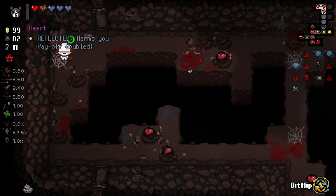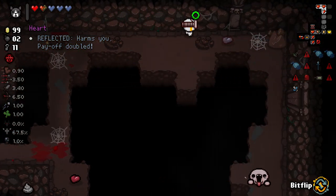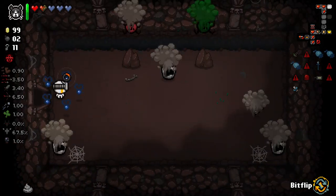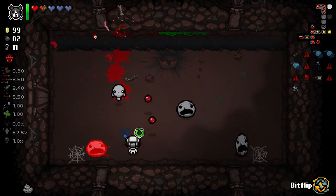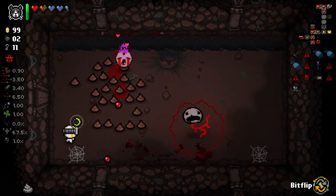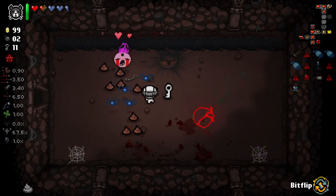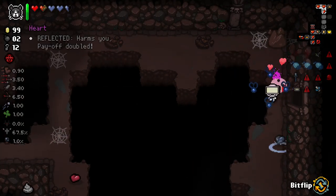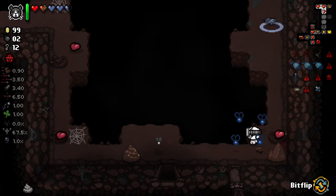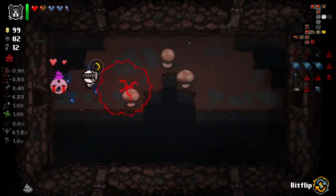Another soul heart there - very nice. Don't use our active item right now. So when it said 'spawns 28 poops' - I thought it meant real poops. It just means pickup poops. That's no good - that's not what we need. Damn shame. Big sad for that. Let's check our shop because we've got a lot of money here. That's really nice actually - might as well grab that as well.